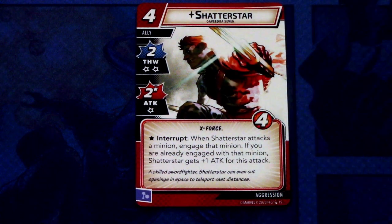Shatter Star is a 4-cost ally with 2 Thwart and 2 Attack, with the Thwart having 2 consequential damages, X-Force trait, 4 hit points. Interrupt: when Shatter Star attacks a minion, engage that minion. If you are already engaged with that minion, Shatter Star gets plus 1 Attack for this attack. This can be committed as a mental resource. This looks like a decent card, especially for Aggression builds like Thor — you can engage enemies from other players with this.